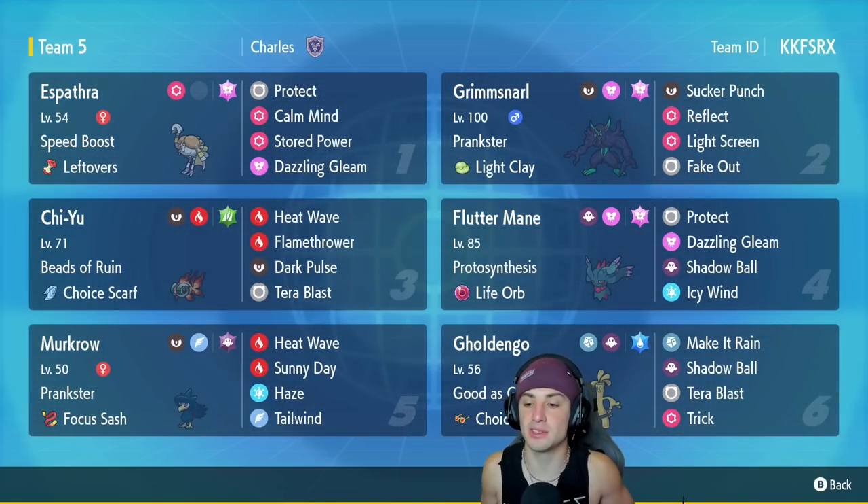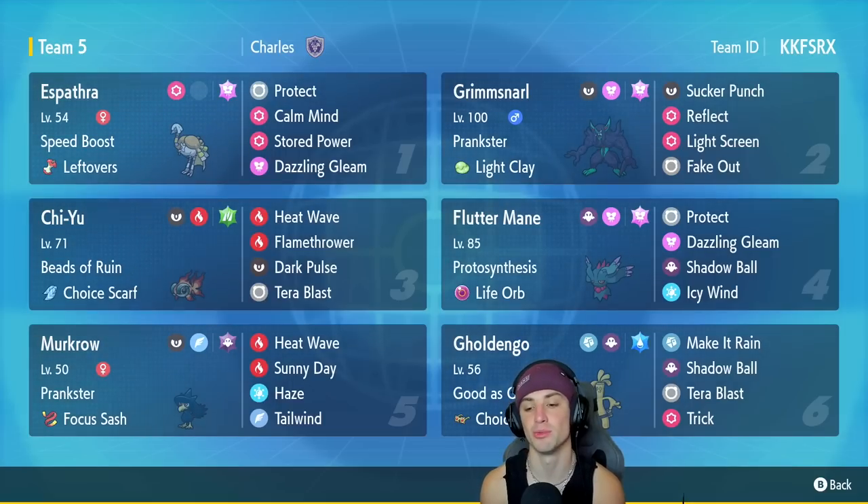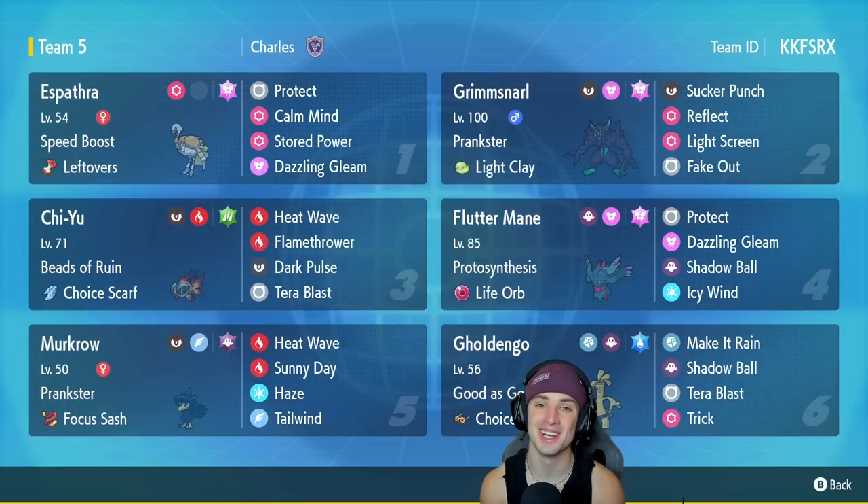The final Pokemon on today's team is going to be Gholdengo with Choice Specs. Good as Gold is its ability, and it's rocking Make It Rain, Shadow Ball, Tera Blast, and Trick if we want to hand off the Choice Specs item. Guys, if you want to rent this team for yourself, the rental code is at the top right-hand corner. Let's hop on that Ranked Doubles Ladder and let's grab some wins with this Choice Scarf Chi-Yu and Espathra team.